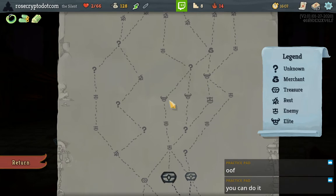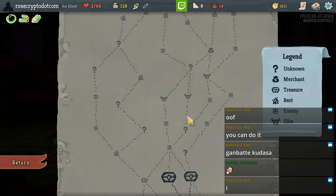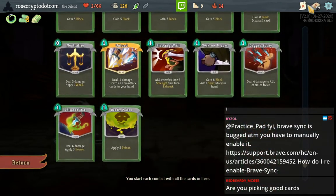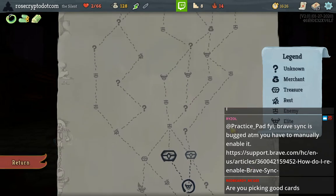I didn't look at the pathing well enough — I didn't see there was an elite here. There's no way this run's over. I screwed up. It's either going to be a Lagavulin or a Sentry. Am I picking good cards? I am picking good cards, but I have two hit points. I'm picking bad paths — good cards, bad path.